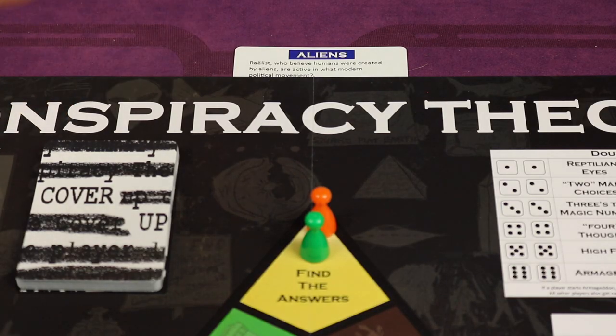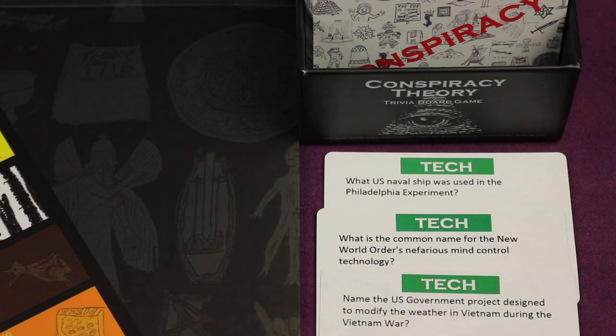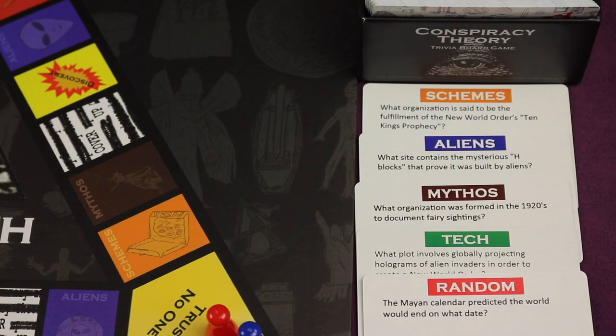If you're correct, you'll collect that card. You're trying to be the first player to reveal the truth and win the game. You can do so by becoming a conspiracy specialist by collecting three cards from any one conspiracy category like Tech, or by becoming a general conspiracist by collecting one card from each of the five conspiracy categories.